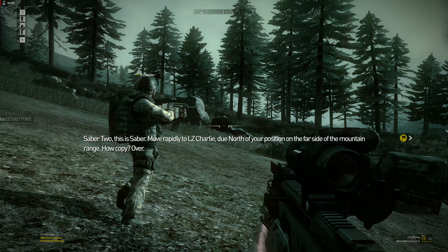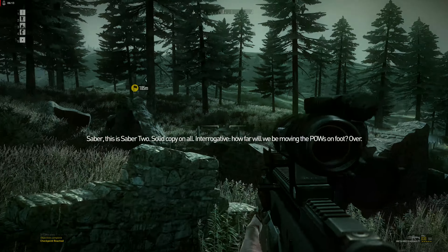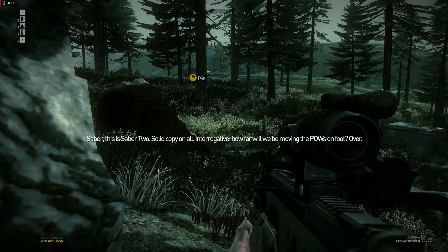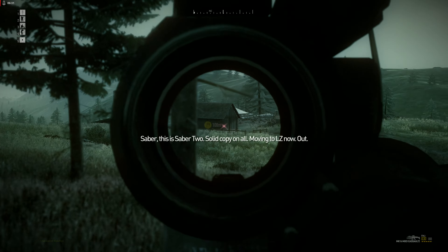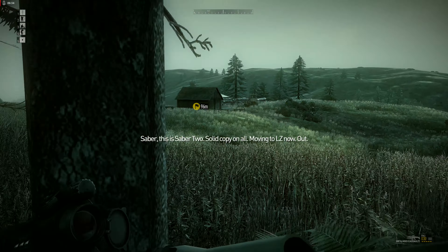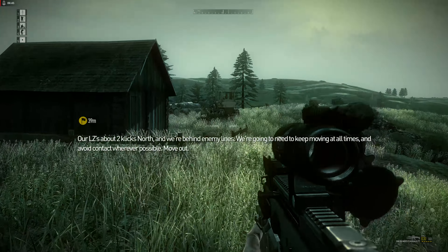Move rapidly to LZ Charlie, due north of your position on the far side of the mountain range. Solid copy — interrogative, how far will we be moving the POWs on foot? Estimated distance on foot is two clicks. There are no available LZs due to proximity of enemy strong points at radio station, naval base, and Scogee Village. Moving to LZ now. We're behind enemy lines — we're going to need to keep moving at all times and avoid contact wherever possible.